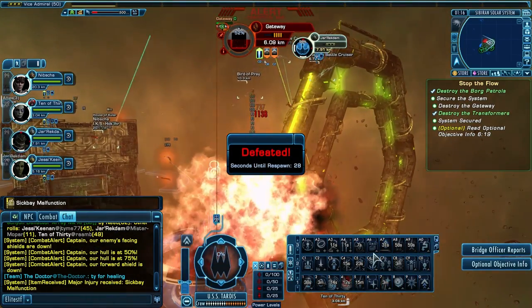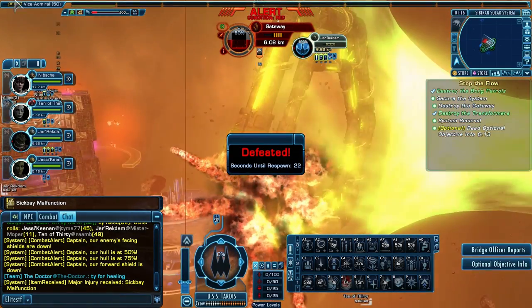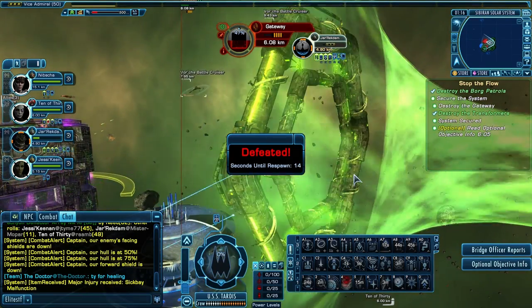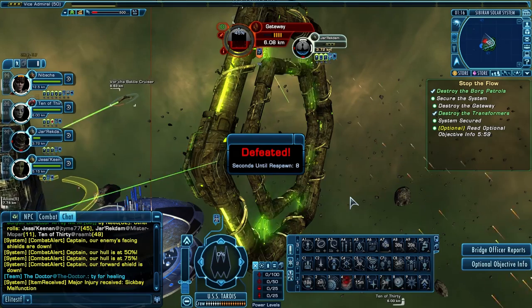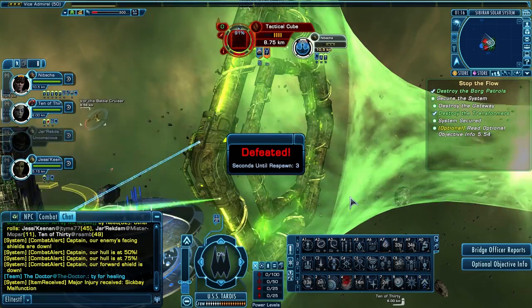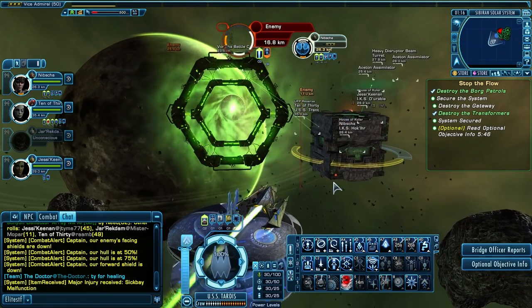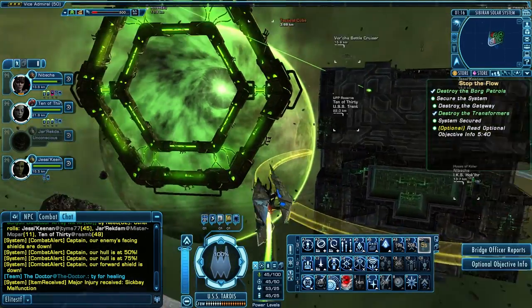I died — a cube or something got me. I'm dying too much in this video. I usually don't die this much. The Orb Weaver is a little bit slower than the Voyager, at least at turning — I've got to get used to that. I also think I want to put those two turrets back on the back instead of the two beams that I have.